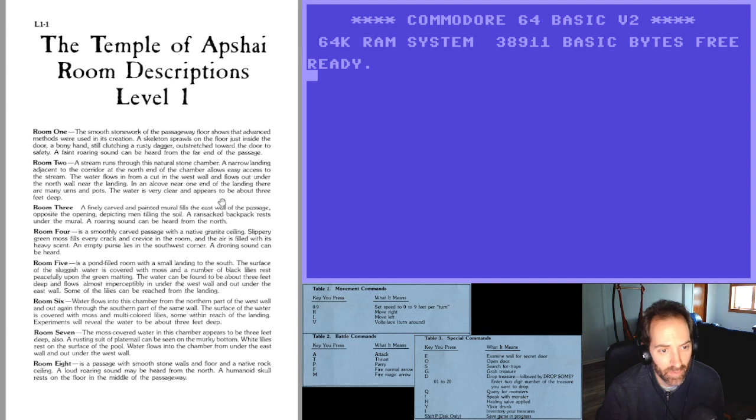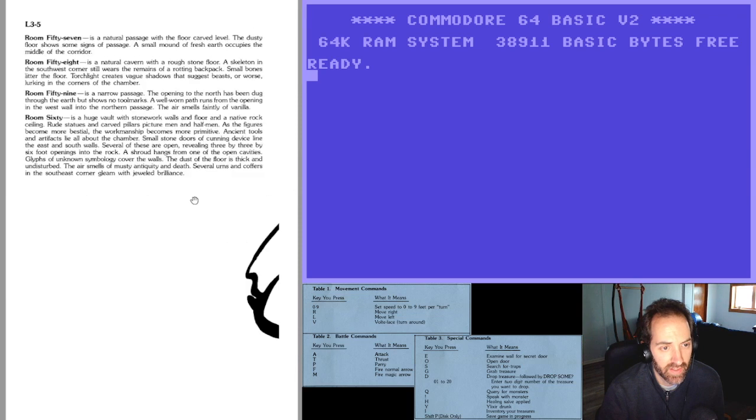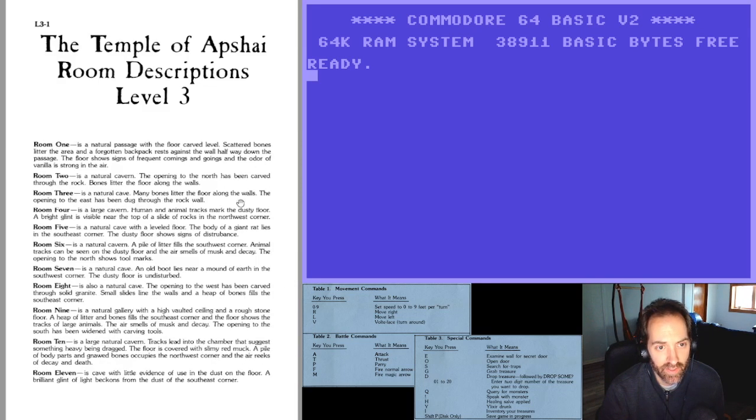This is the part that blows my mind: the game is shown on a very basic map showing your character and enemies, but once you enter a room, if you want to know what it looks like you actually open the manual and read the passage for that room. There are four dungeon levels with around 60 rooms each. It was quite a bit like playing Dungeons & Dragons by yourself.